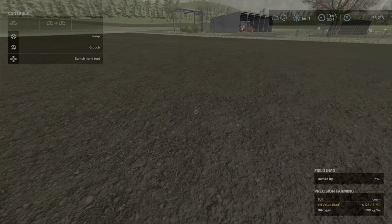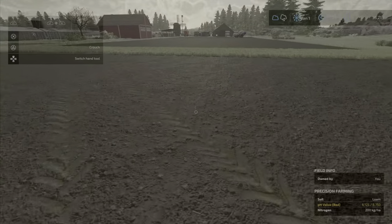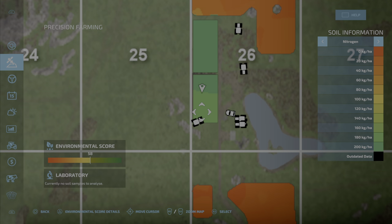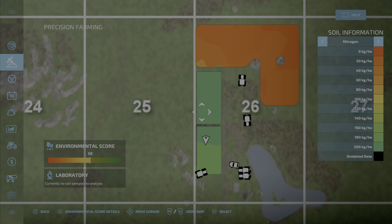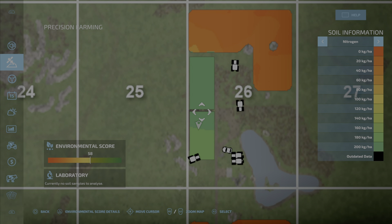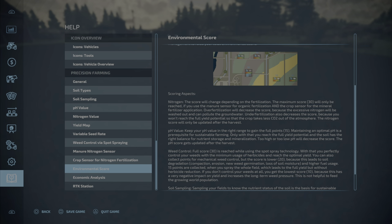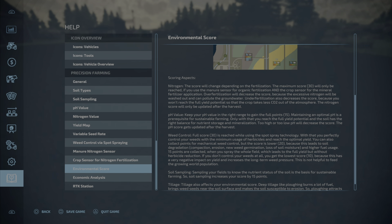200 kg per hectare. I think we've kind of figured out fertilizer — we got it to an acceptable score. We have an environmental score going here. If you remember, it was talking about how using natural manure affects that score. The maximum score of 30 will only be reached if you use a manure sensor for organic fertilizer and a crop sensor for mineral fertilization.